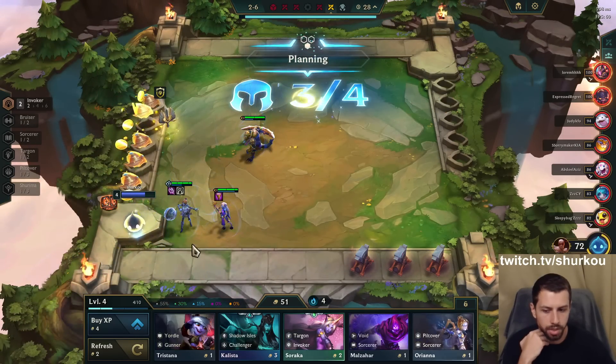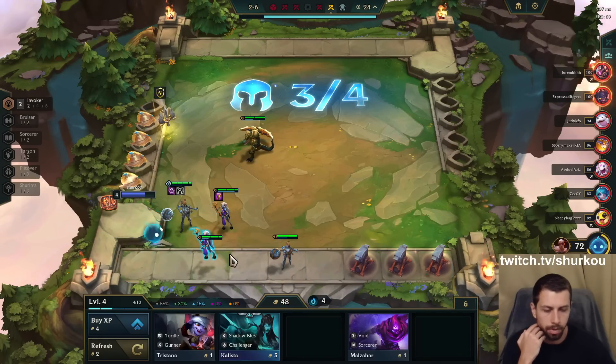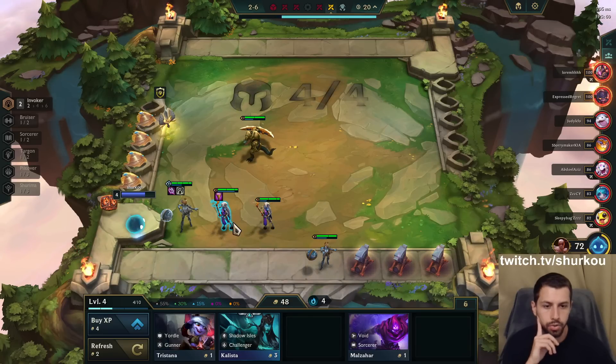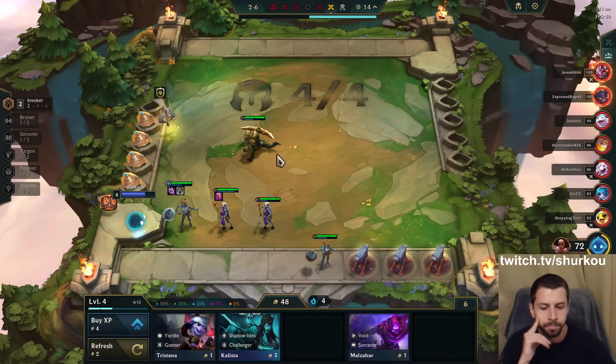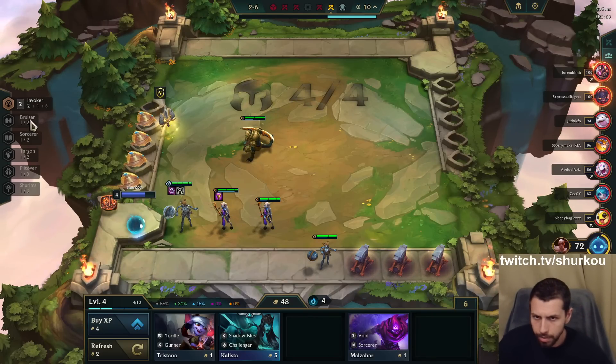You can also go Morello and Lissandra to buff Cassiopeia — I'll definitely try to get heal reduction. Soraka's healing didn't get buffed, just her damage. And Karma's damage also got buffed. The thing is I might not play Karma — I don't have room for everything.